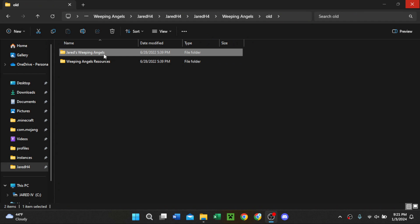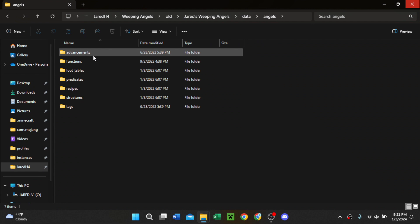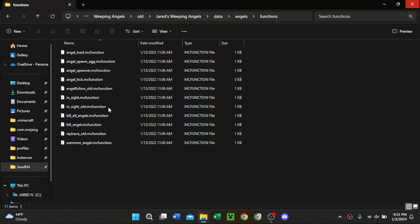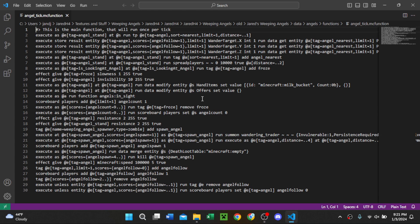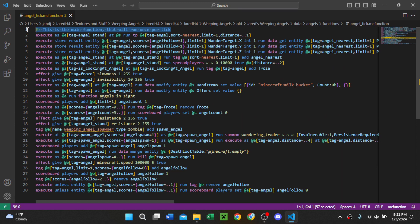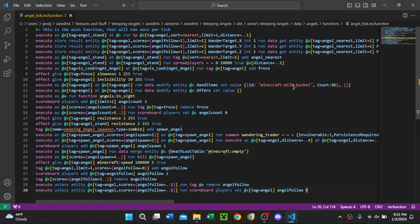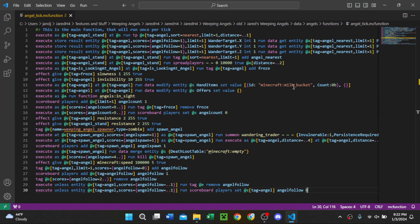About a year and a half ago, I made this data pack called Jared's Weeping Angels, which I think is a good base for what I'm going to create, but it definitely needs cleaned up a bit. It's really annoying to fix because I made it a year and a half ago, so I don't know what half this stuff does.